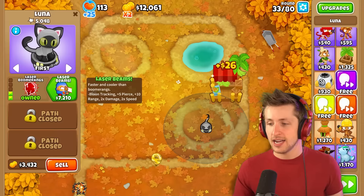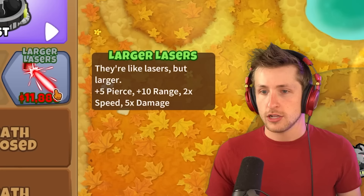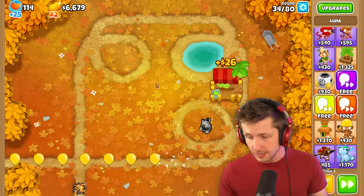Water break, everybody — make sure to drink some water today. Water's amazing. All right, let's get laser beams. Now she shoots laser beams. Larger lasers — they're like lasers, but larger. Plus five fierce, plus 10 range, times two speed, times five damage. Luna, you need to chill. Luna's already too strong.